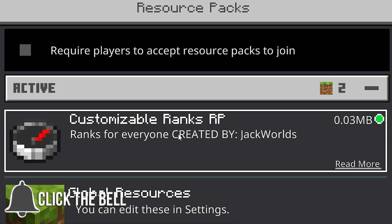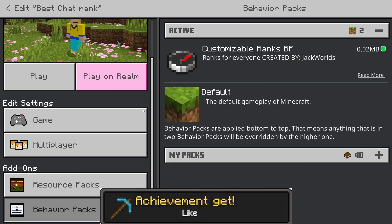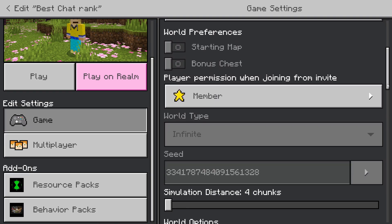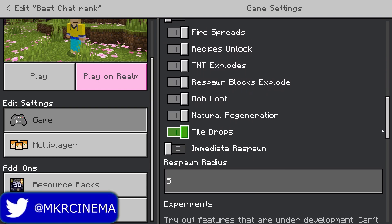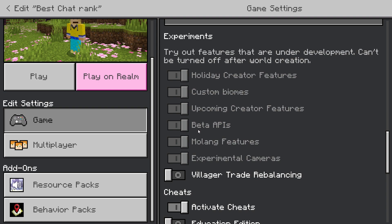The download link will be in the description down below. It comes with a resource pack and a beautiful behavior pack, and it does require some experimental gameplay features. On the MCPE DL website they recommend beta APIs is enabled. I have turned on all because I couldn't get it to work with just beta APIs, so take that into consideration when generating your world.